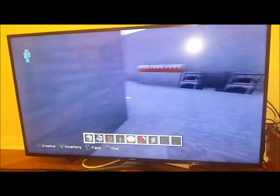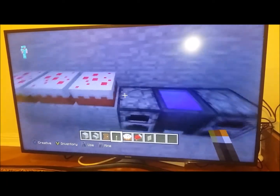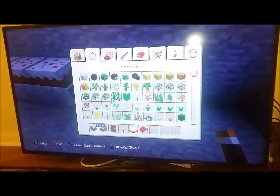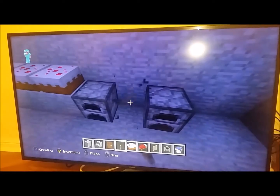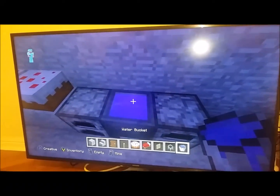For decorating, we will be putting any 3 bricks and have 3 cakes. We will place 2 furnaces, a cauldron which is located right here, and I have a water bucket. You will place it and place the water inside.